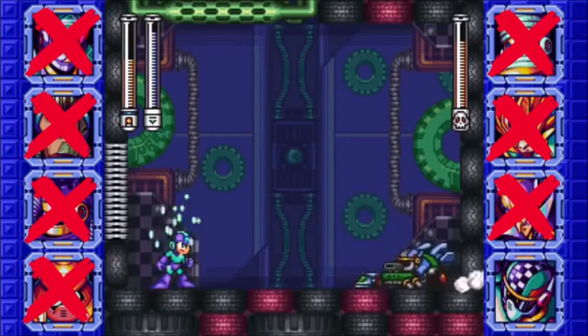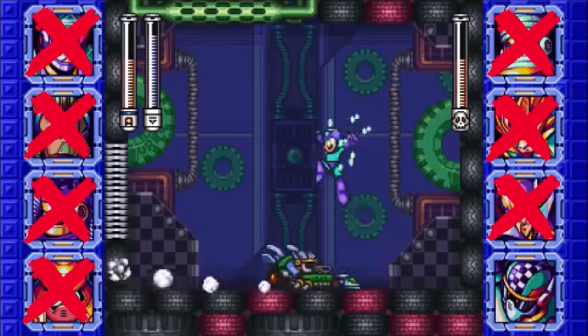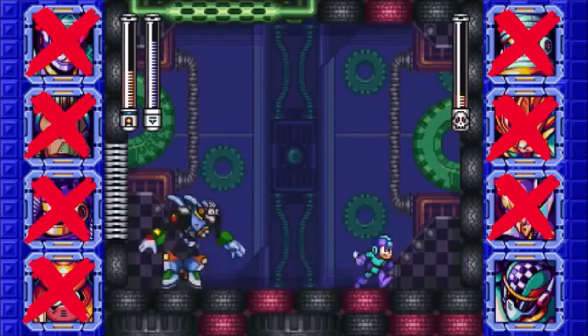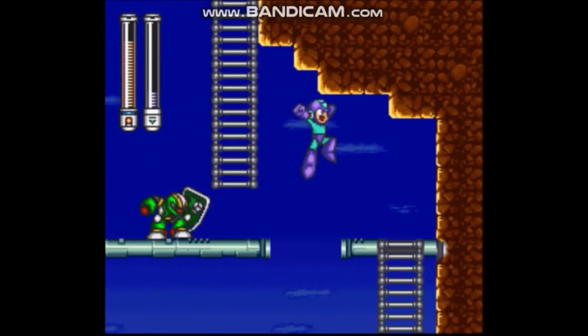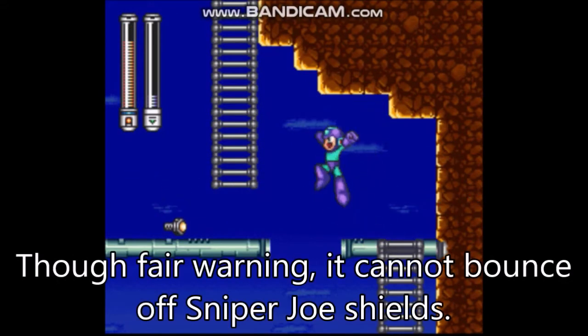But what happens if you shoot the Noise Crush towards the wall? It bounces back into your body and your body will start to glow like it's ready to fire a charge shot. And when you let go of the fire button again, a bigger and stronger Noise Crush will be fired. Like the other one, it can cause carnage. While this weapon may not be as strong as some of the other weapons on this list, the sheer creativity and enjoyment this weapon has is what it needed to earn a place on the number one spot.